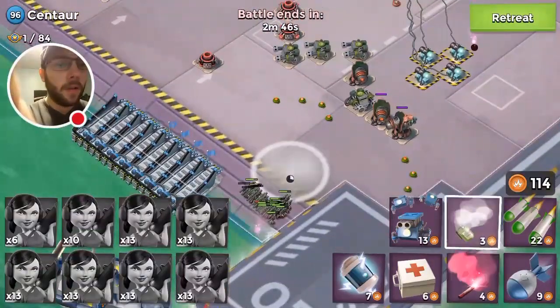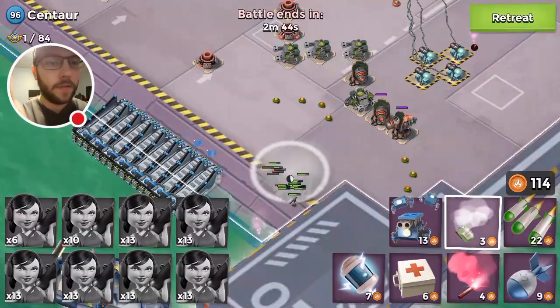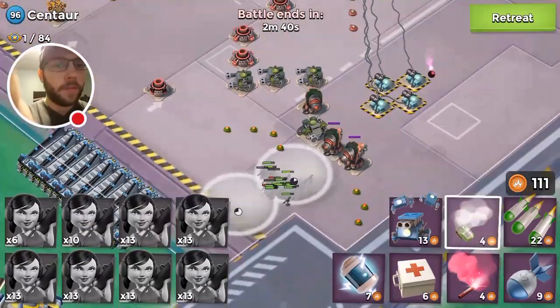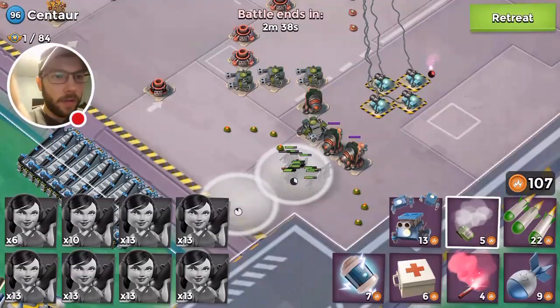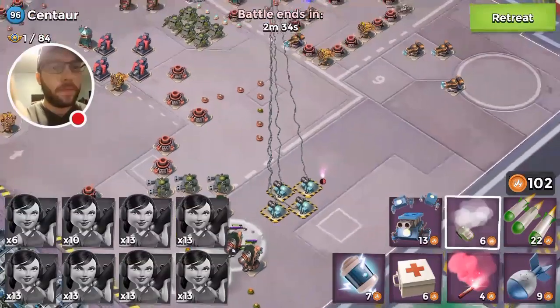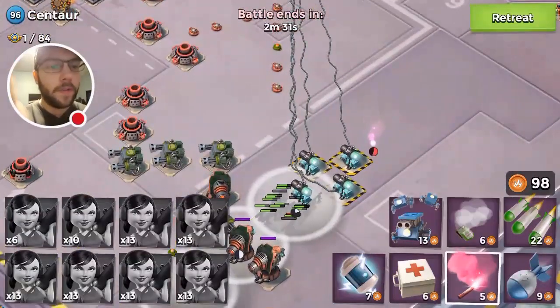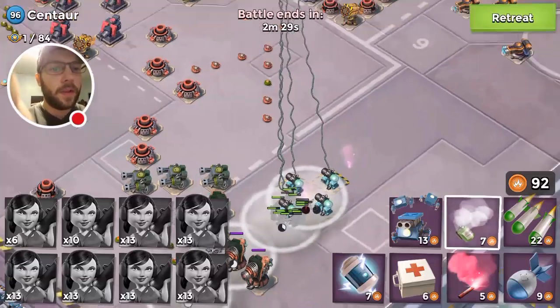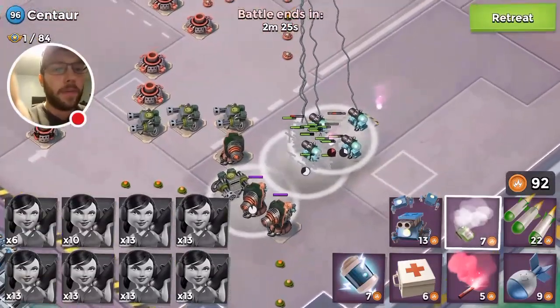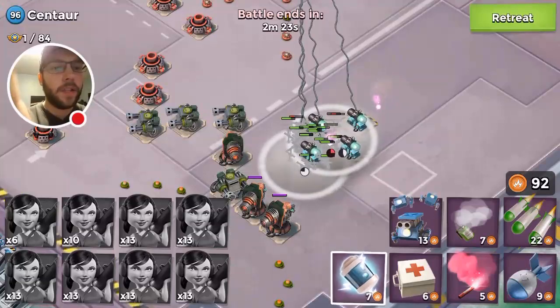I'm going to walk the girls up in there. That rocket launcher shouldn't be in range, but I do have to smoke past the machine guns. We're going to reflare them right here and smoke that way so I don't have to shock that far rocket launcher, though I will have to shock a couple of machine guns.